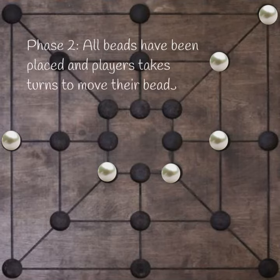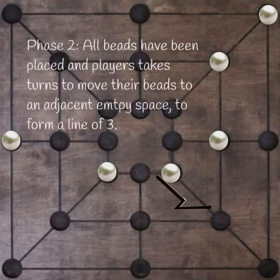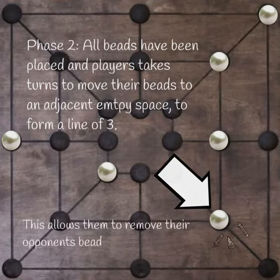All beads have been placed, and players take turns to move their beads to an adjacent empty space to form a line of three. This allows them to remove their opponent's bead from the game.